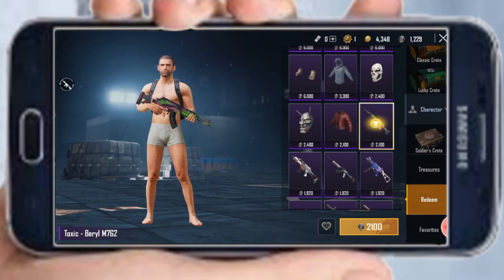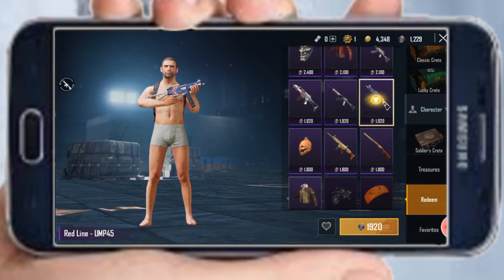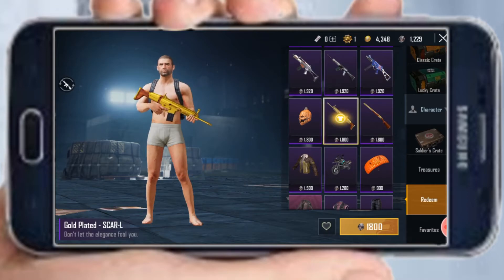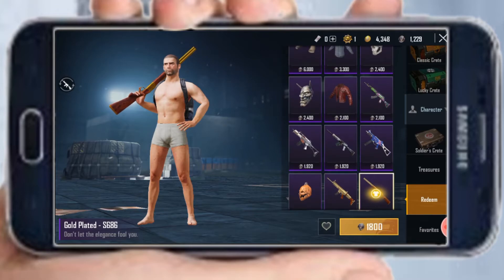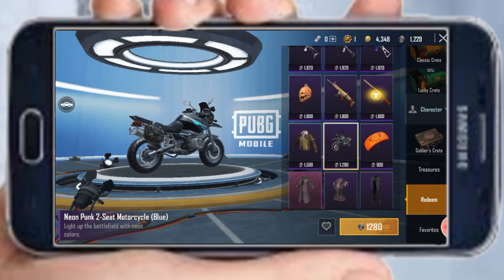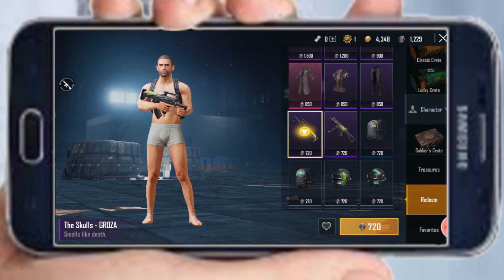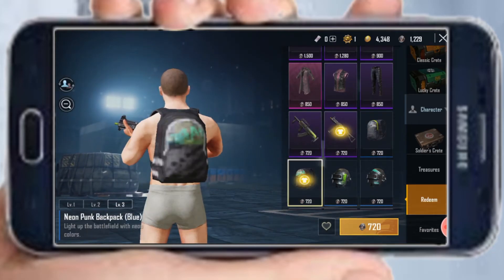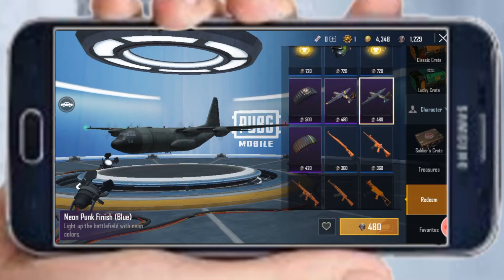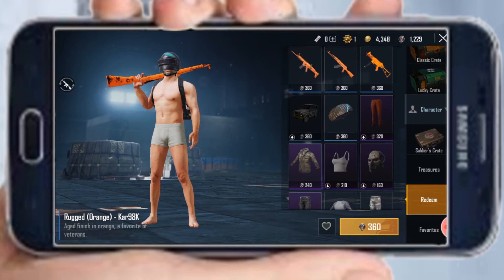We have gun skins to redeem. There is a G36 CD, S2K, UMP, Scar. This Scar is a global version of PUBG Mobile — this is a mobile version. At that time, we have a new version of PUBG. Gun skins and bike skins — there is a bike skin, a parachute, weapon skins, bag, helmet, and a jeep with a parachute.